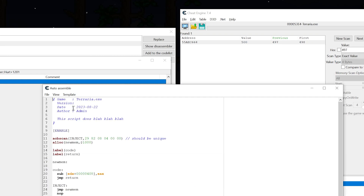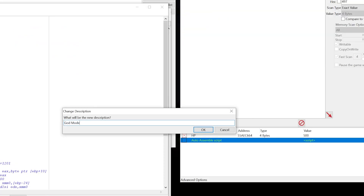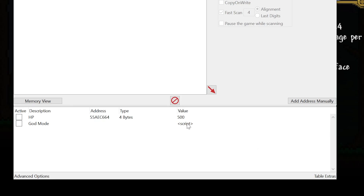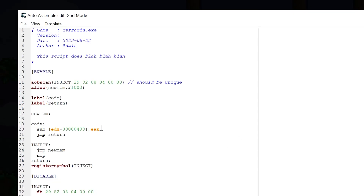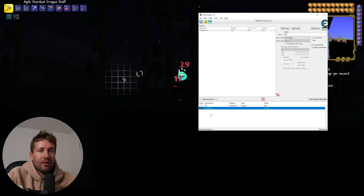After closing those windows, we're going to double click where it says script. The code here that says sub then EDX, EAX might be different for you, but we're going to get rid of this whole line and replace it with NOP, which means no operation. That basically says when we take damage, do nothing. We turn that script on, and that gives us our god mode.